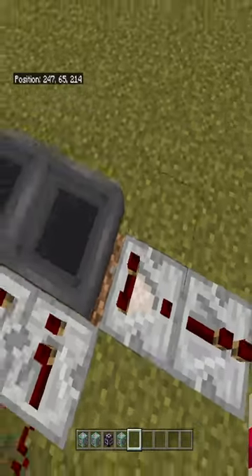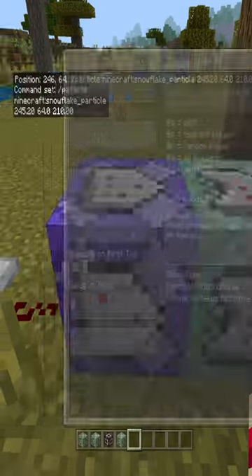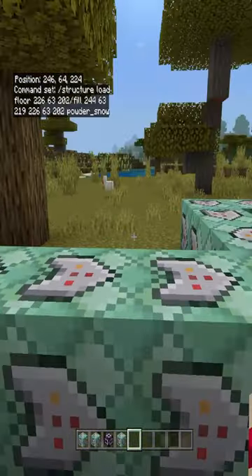Then you lead the output of the comparator via redstone to these command blocks. The commands are in the description. I've added six command blocks so the particles will be kind of thick.